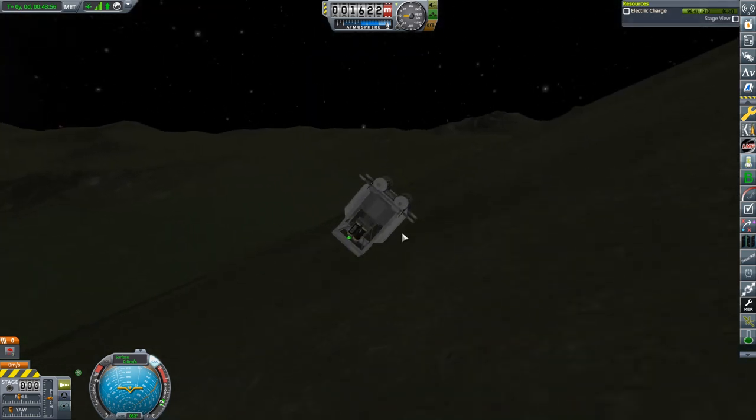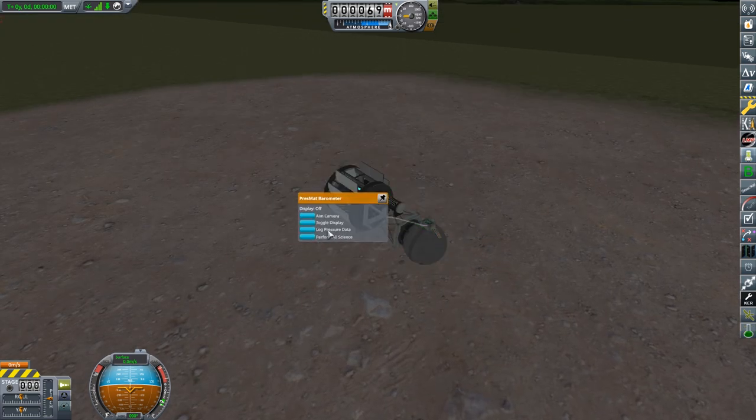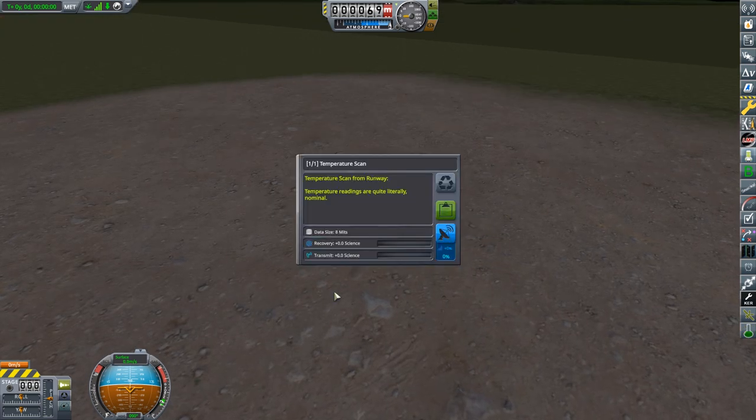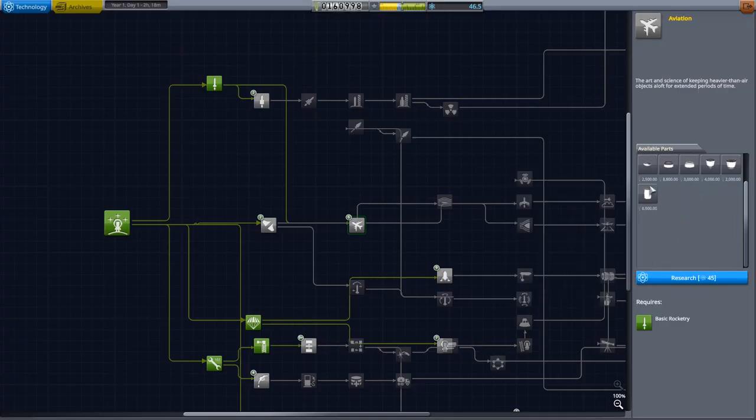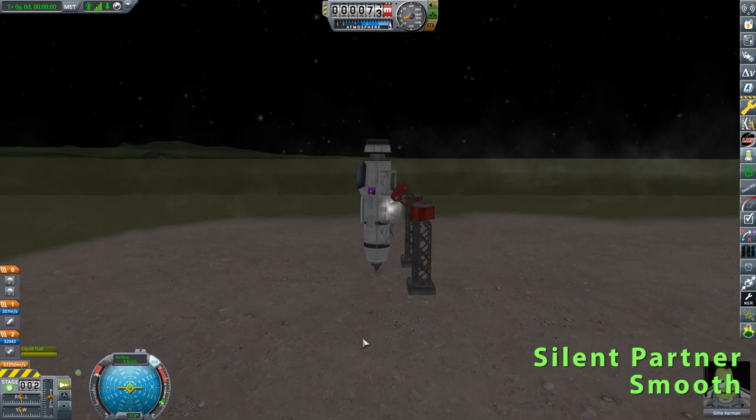This situation is going to require some extra science. We throw up all the science I have available on just a probe core and some structural parts, send it out to the runway, grab the science. I start buying some avionic parts — we really need some way of making a plane.